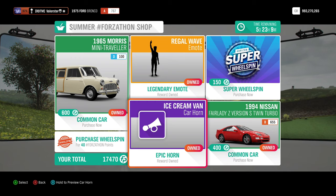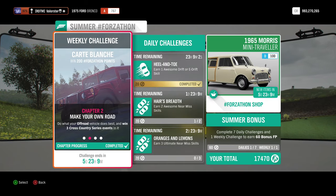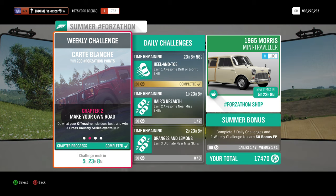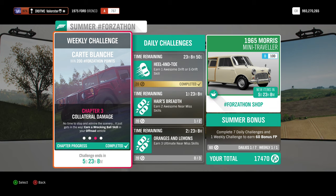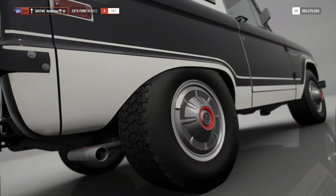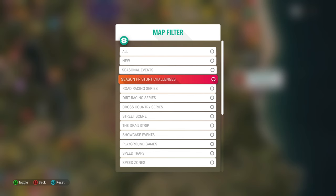As you can see in the Forzathon shop, there are two cars we already own, an emote, and a horn. For the Forzathon, we need to own and drive an off-road vehicle, win three cross country series events, get a wrecking ball skill, and achieve a total of 750,000 skill score.